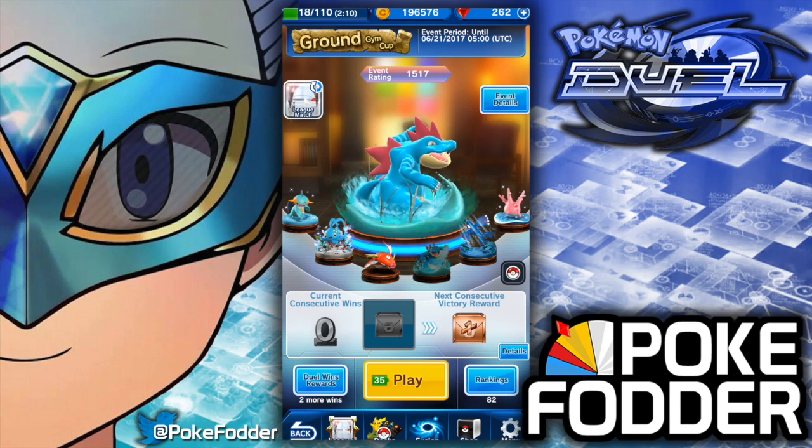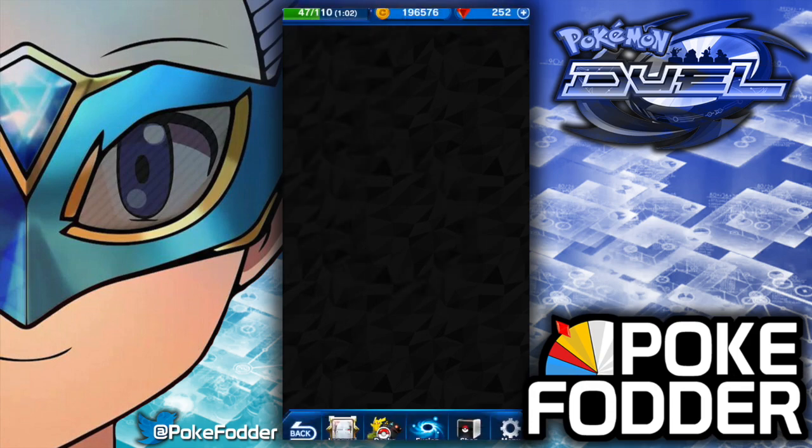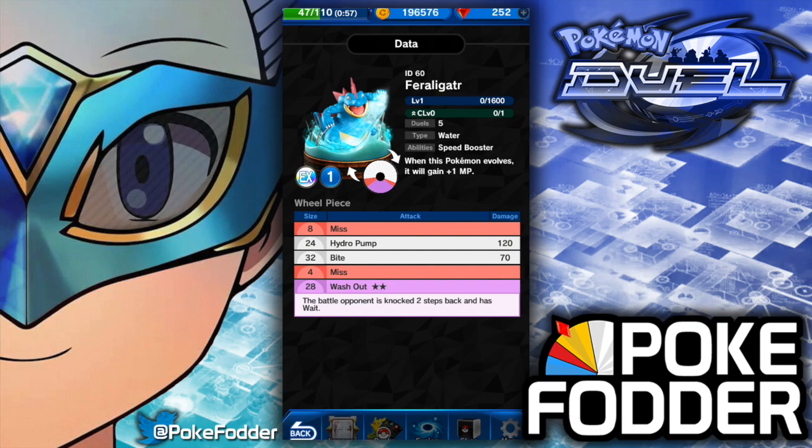I have gemmed like 140 gems — an absolutely ridiculous and stupid amount of gems — to refill my energy. If we look at Feraligatr, he is a pure water type. His ability is Speed Booster — basically when this Pokémon evolves it will gain 1 MP. Same as Tyranitar, same as Charizard, same as Gyarados. So now we can add Feraligatr to that list.